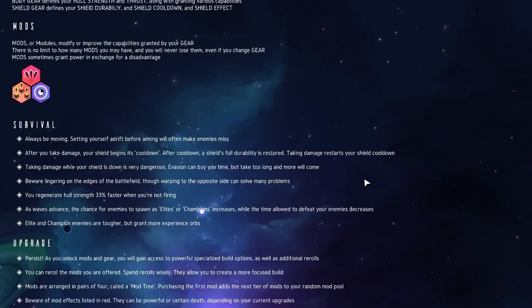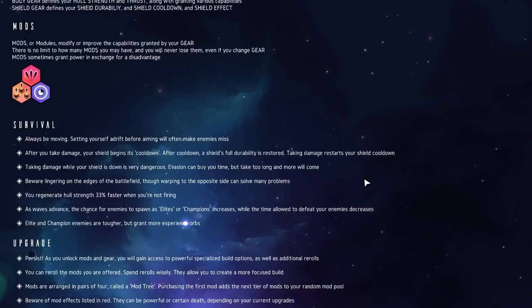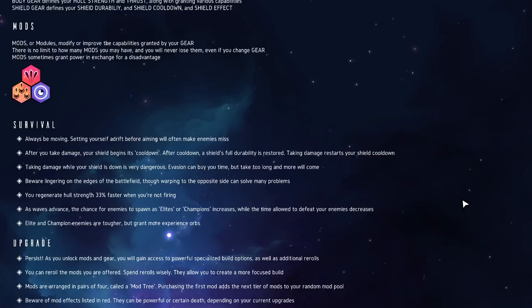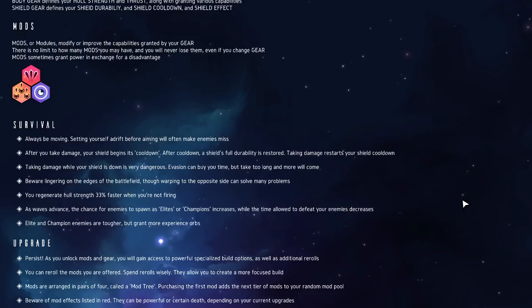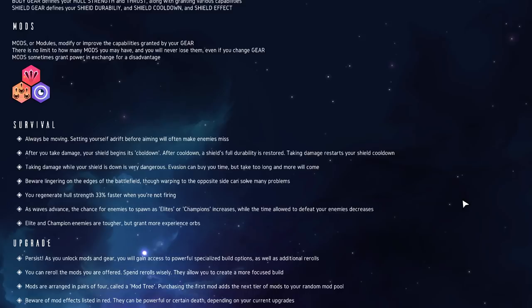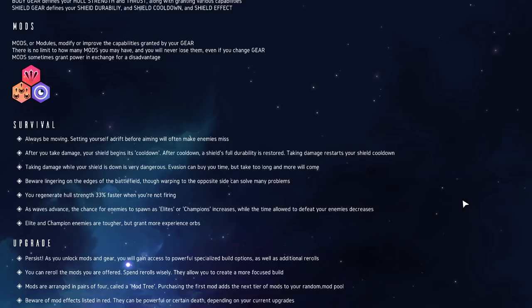Whoa, that's a lot going on here. Survival: always be moving. Setting yourself adrift before aiming will often make enemies miss. After you take damage your shield begins its cooldown - after cooldown a shield's full durability is restored. Taking damage restarts your shield's cooldown. Taking damage while your shield is down is very dangerous. Beware lingering on the edges of the battlefield, though warping to the opposite side can solve many problems. You regenerate hull strength 33% faster when you're not firing.